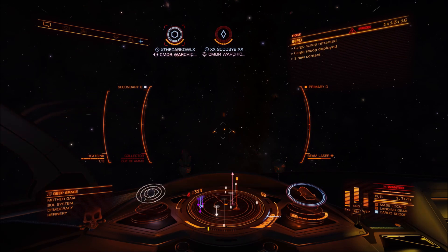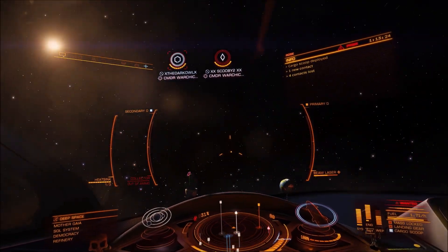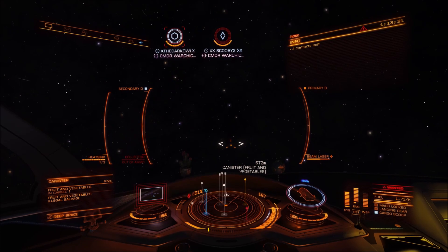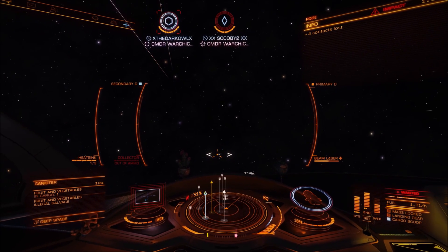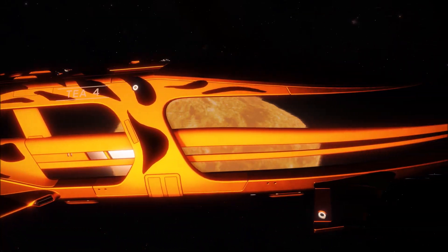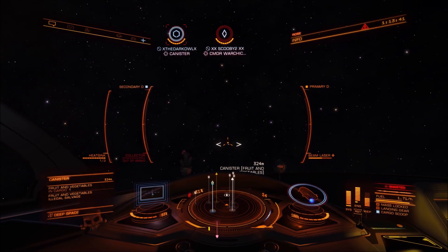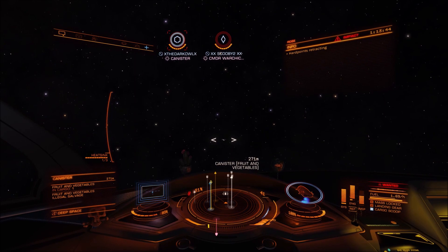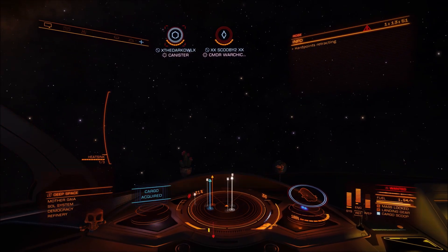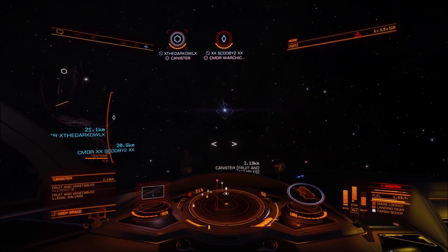I've actually only got a beam laser on my pirate Orca at the moment. I'm using two mine launchers as the other hard points, because quite often you get chased away, and chasing an Orca with mines is a really annoying thing — it's my little present for people who chase me off. One large beam laser is enough to deal with a lot of targets in piracy, and the mine launchers take great advantage of the flat-line speed.